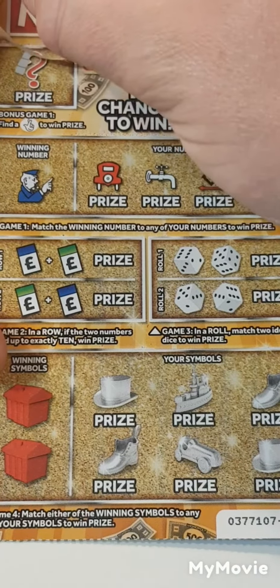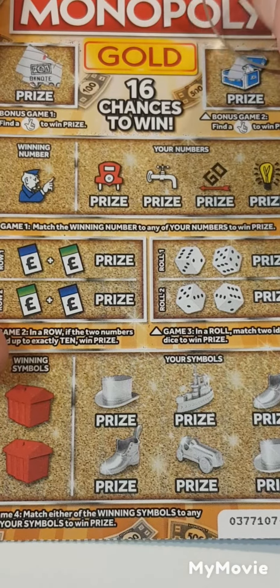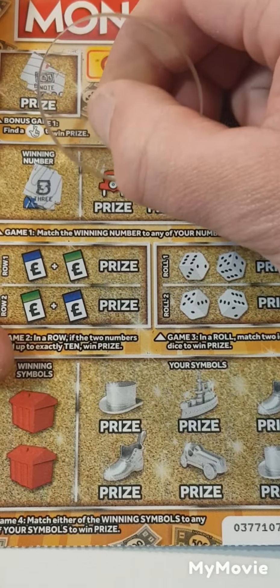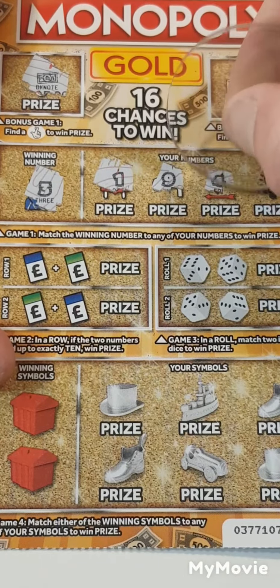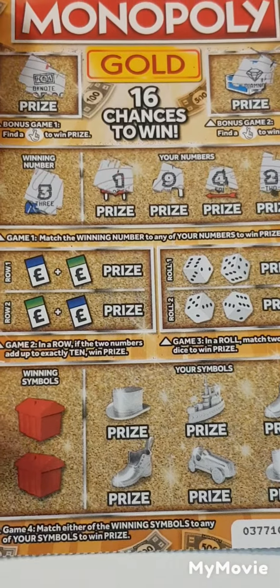So we have to find fingers — we have a banknote and a diamond. I'm looking for number three; we have one, nine, four and two. So nothing on that one.